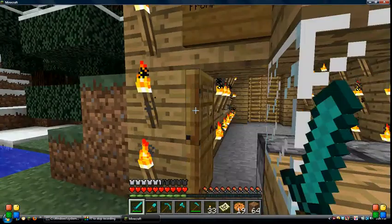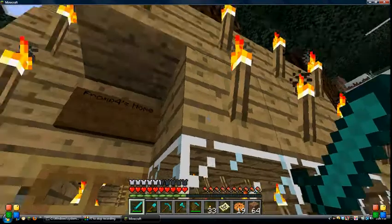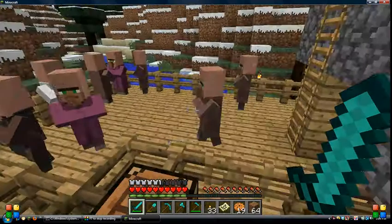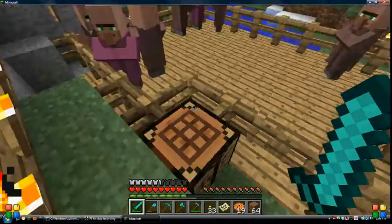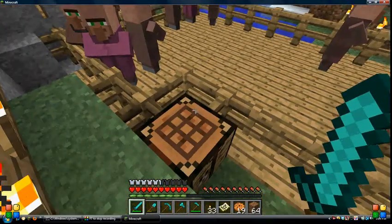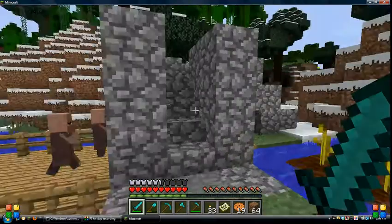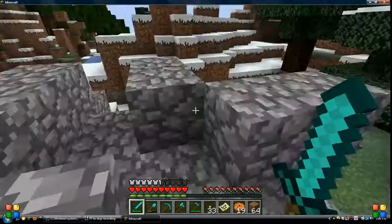Outside here is the Franco Zone. I have some villagers — this used to be my animal pen but the villagers took it over, so now it's the builder pen. There's a crafting table and some stairs so I can get over to the other side.